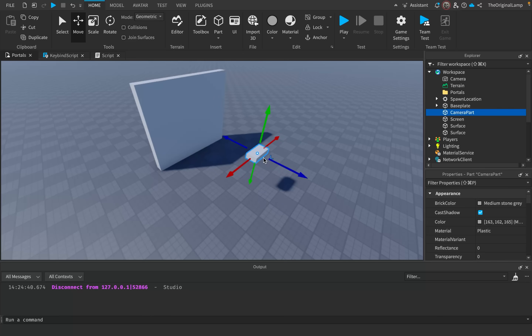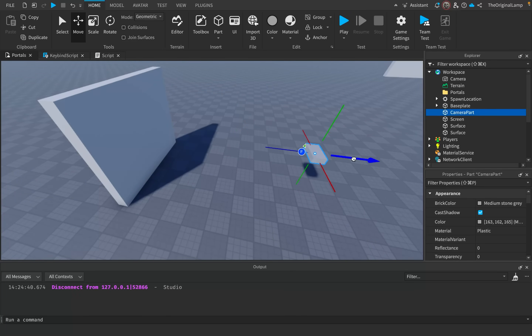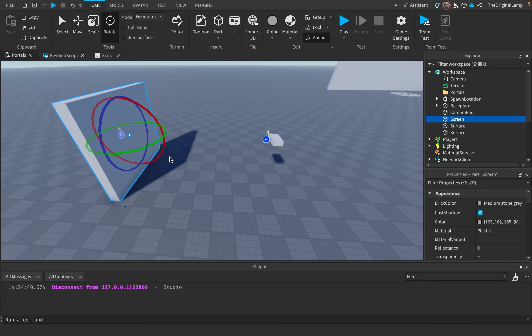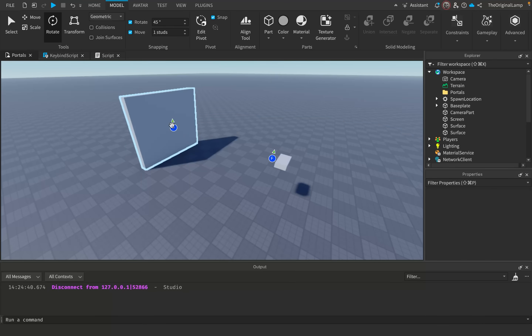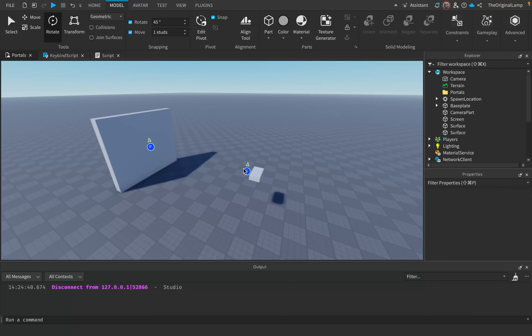The first thing I had to do was make sure the parts are actually facing the correct way. So if I show the orientation indicator, this part is facing over there. And then this part, if I do the same thing, is facing to the back, which I probably don't want — I'll probably rotate that to face our actual parts. So now this screen part is facing us, meaning whatever this part is seeing should now be shown on this screen part. But how do we do that?